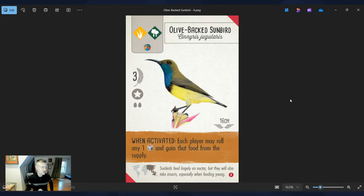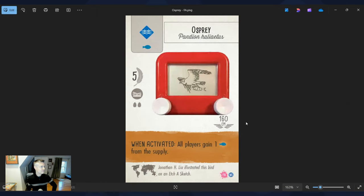The Olive-Backed Sunbird is a swift start card from Wingspan Asia — part of the swift start pack that helps onboard someone into the game and teach them how to play. Elizabeth did an incredible job with the swift start guides. I love gaming tutorials like this. The when-activated ability is also a positive player interaction: each player may roll any one die and gain that food from the supply. I really love those styles of abilities.